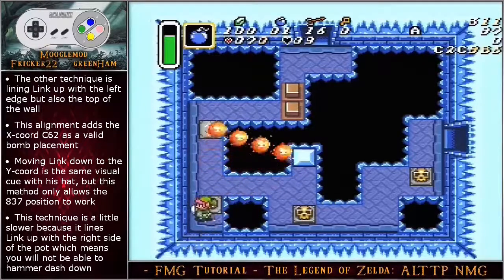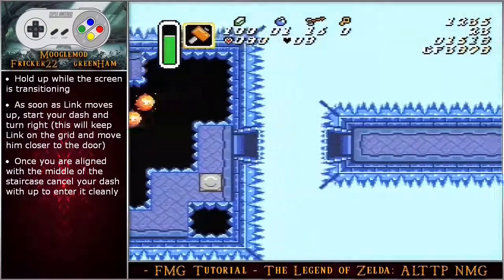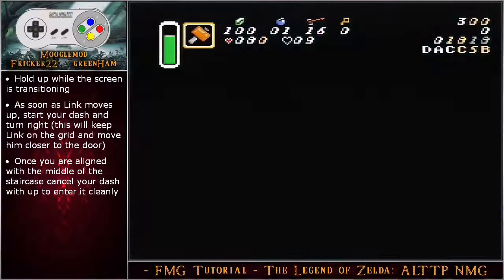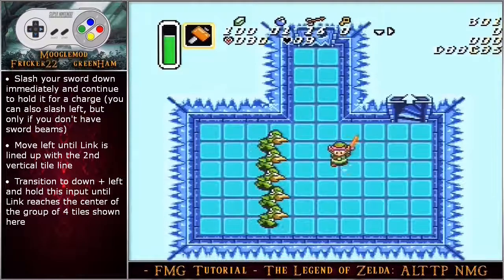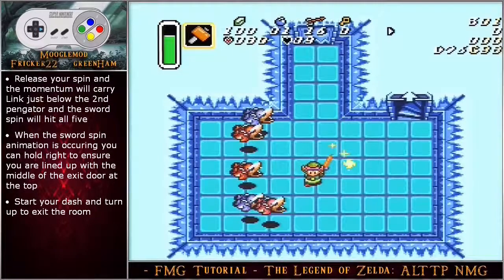This technique is a little slower because it lines link up with the right side of the pot, which means you will not be able to hammer dash down through the pots. It is possible to avoid the fire bar doing this strat but it is not likely — you will need to wait for the fire bar cycle or take a hit. Hold up while the screen is transitioning; as soon as link moves up start your dash and turn right. This will keep link on the grid and move him closer to the door. Once you are aligned with the middle of the staircase, cancel your dash with an up input to enter it cleanly. Slash your sword down immediately and continue to hold it for a charge — you can also slash left but only if you don't have sword beams.